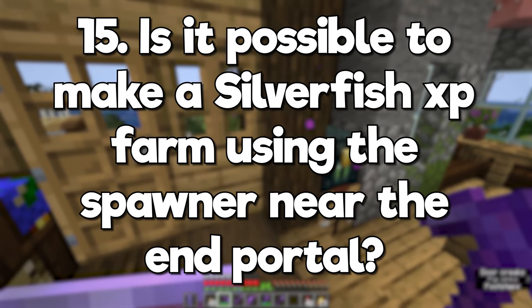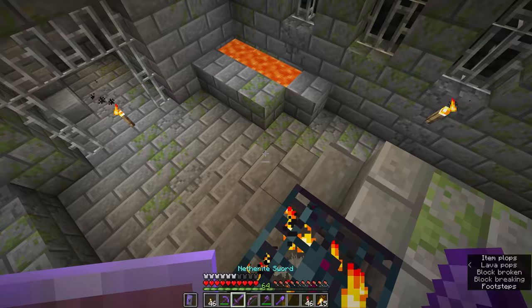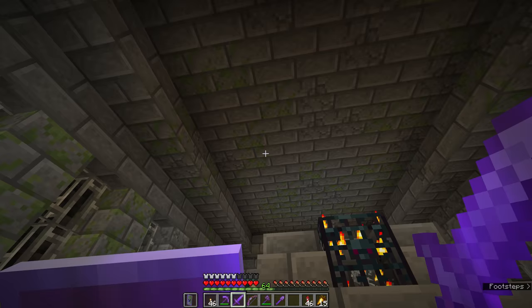Is it possible to make a silverfish XP farm using the spawner near the end portal? Yes, although it's not the most effective thing. In theory, you could have the silverfish infest some stone until later, but with 1.19 on the way, that's just skulk blocks with extra steps.